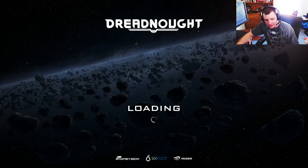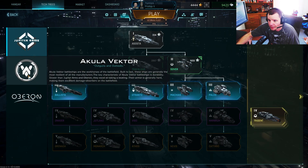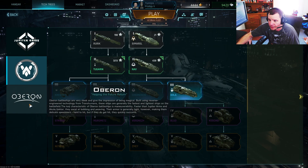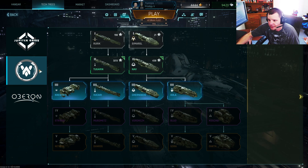Nothing too crazy about them. Once I unlock all of the Tier 3 tactical cruisers, I'll probably do a video on the differences between all of the factions at Tier 3 — because that's when you open up Tier 4s and they have access to everything. So yeah, we'll probably do different Tier 3 ones.